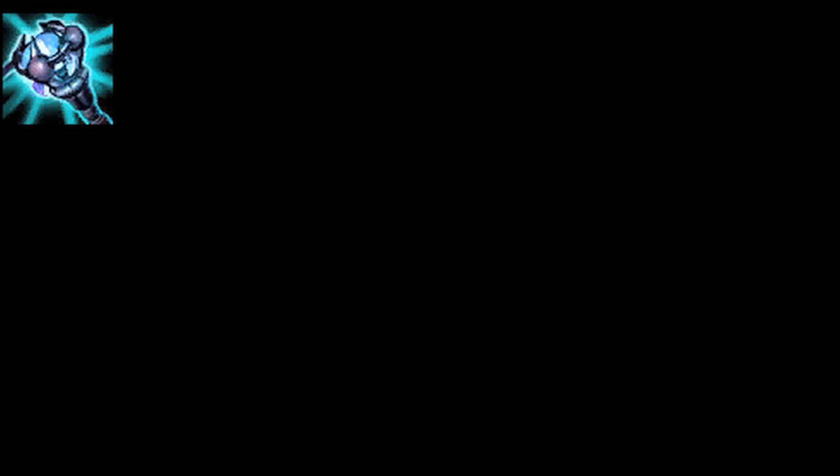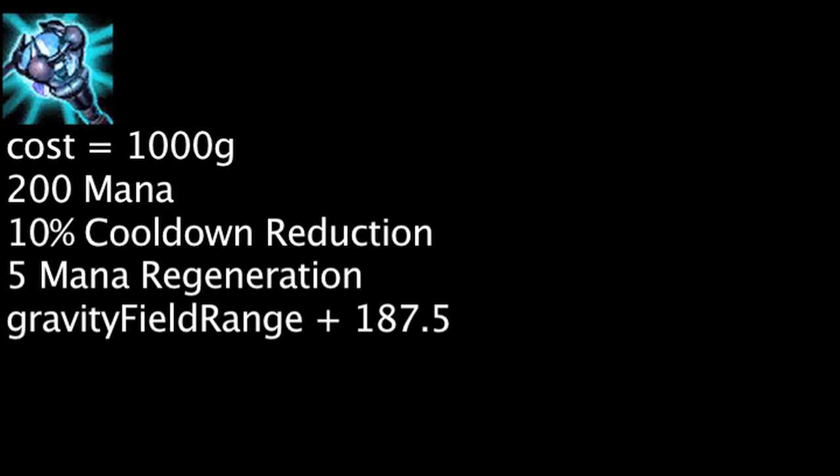The Hex Core can be upgraded to have the gravity augment for 1,000 gold. It will grant 200 mana, 10% cooldown reduction, and 5 mana regeneration. It will also increase the cast range on Victor's gravity field ability by 187.5 units.